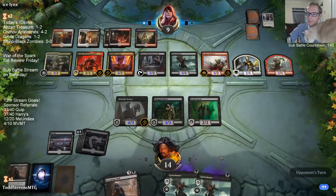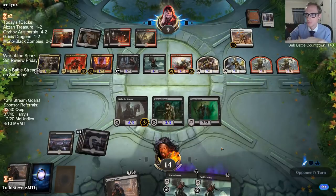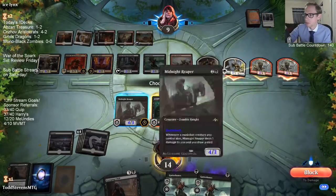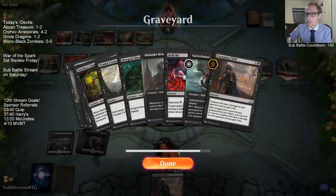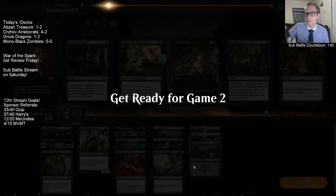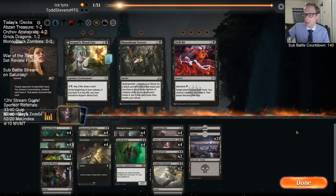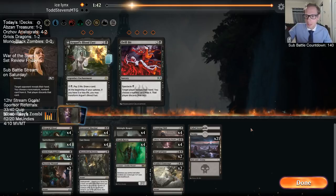We're just kind of waiting to die. We're drawing all these Creeping Chills after we milled over so many cards earlier. So what am I going to be doing here sideboard wise? Definitely Necrotic Wound, definitely all these Cast Downs, definitely the Ritual of Soot. Let's get the Drill Bit, let's get the Mausoleum Secrets in here also — it's a lot of removal spells.